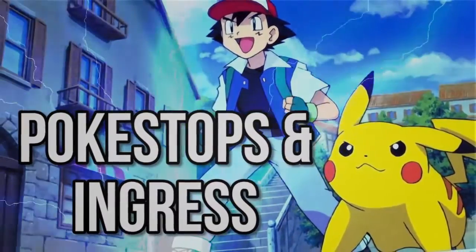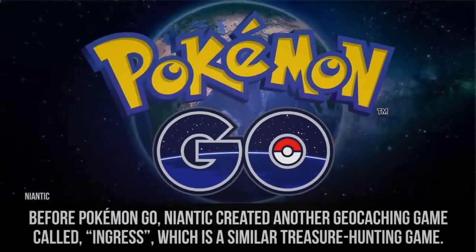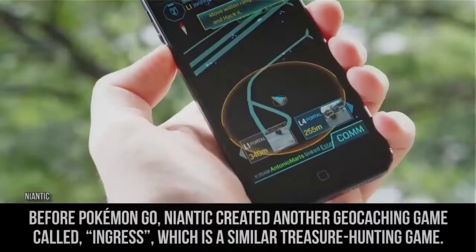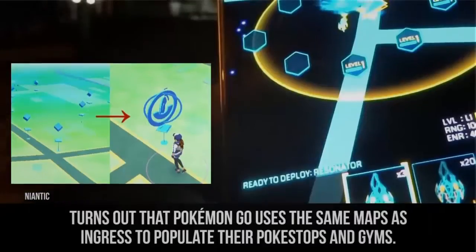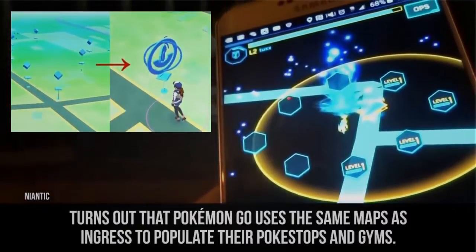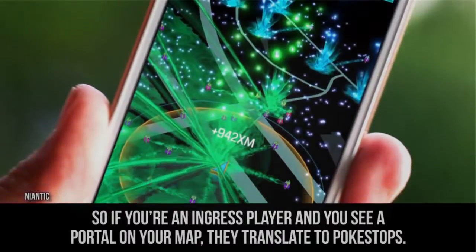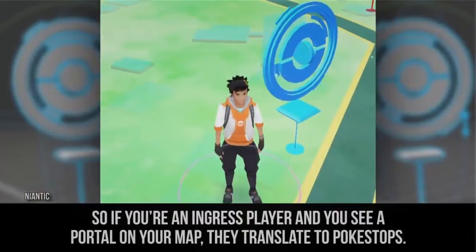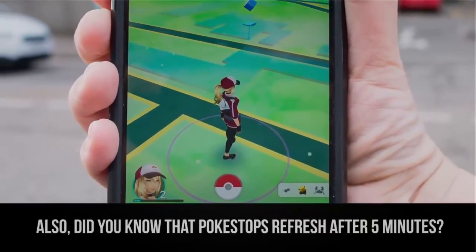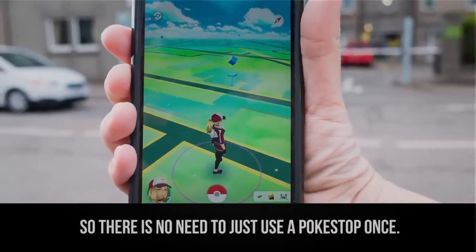Pokestops and Ingress. Before Pokemon Go, Niantic created another geo-catching game called Ingress, which is a similar treasure hunting game. It turns out that Pokemon Go uses the same maps as Ingress to populate their Pokestops and gyms. So if you're an Ingress player and you see a portal on your map, they translate to Pokestops. Also, did you know that Pokestops are fresh after five minutes? So there's no need to just use a Pokestop once.